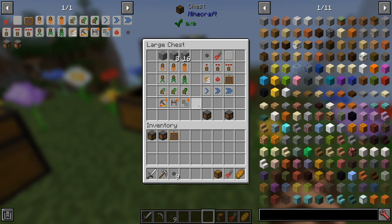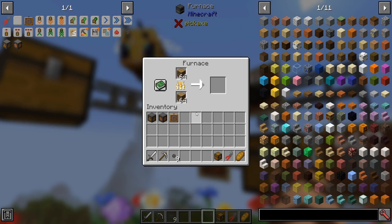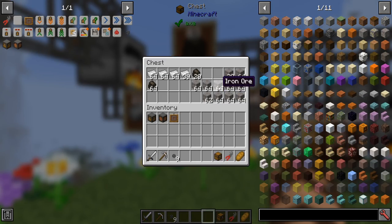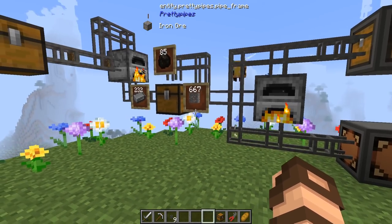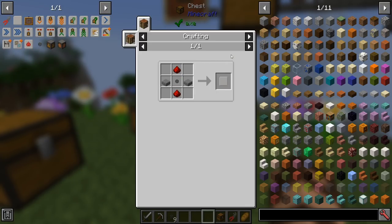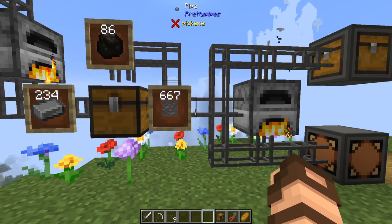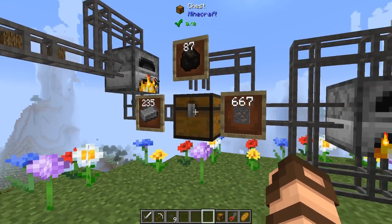Upgrades - that's the next part. This is how you actually make your system do stuff. You'll need blank modules to start. The recipe is basic, and then you'll need to upgrade from there, which can get quite expensive, especially in a vanilla-plus type atmosphere where you just wanted to have these pipes to automate some stuff without creating giant vanilla Minecraft lag machines.